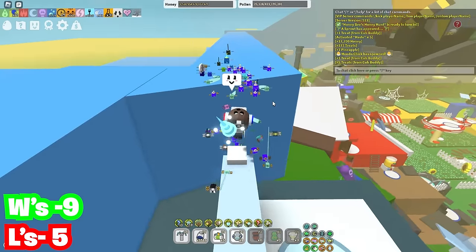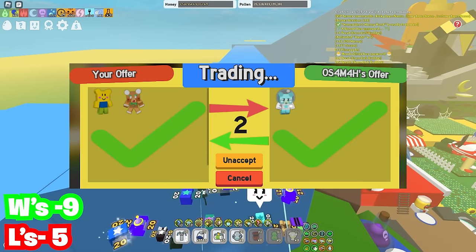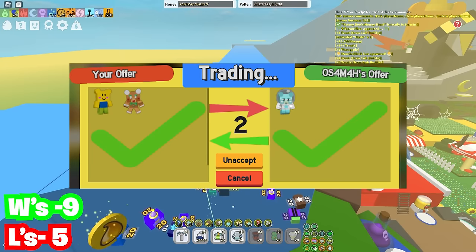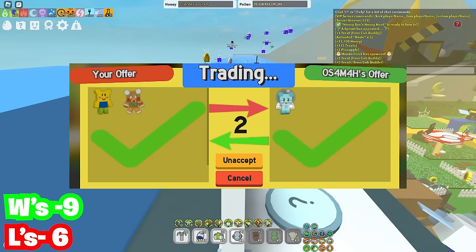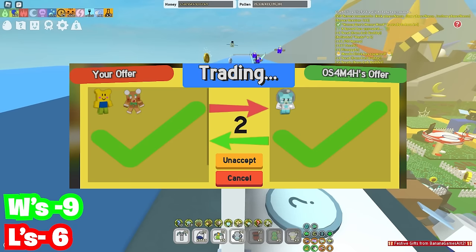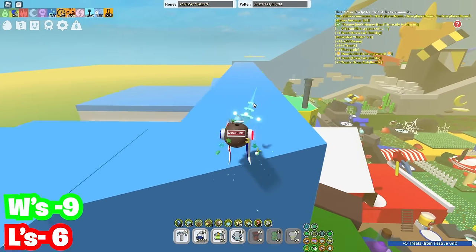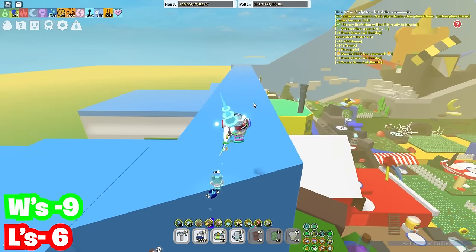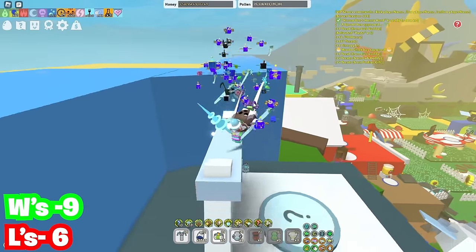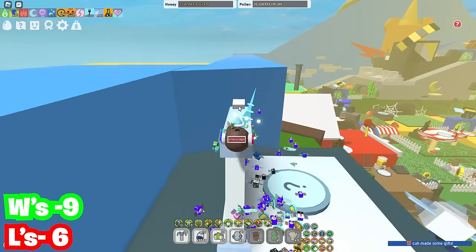Then we have a massive one — we got a noob cub buddy and a gingerbread cub buddy for a star cub buddy. This is such an L. That noob cub buddy is crazy rare itself, gingerbread cub buddy is really rare itself, and the star cub buddy — okay, it looks good, but it's easy to get. Bro could have literally traded the gingerbread cub buddy for like eight different star signs and gotten it from there without trading the noob cub buddy. And the star cub buddy is dropping in value every day as well.